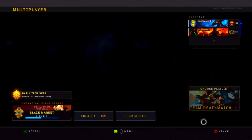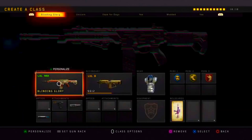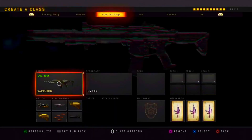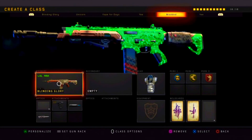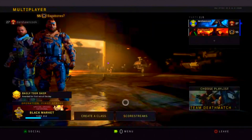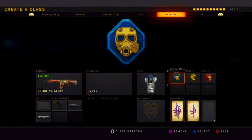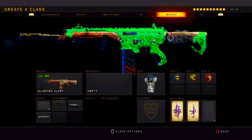Now if you want the Blinding Glories reactive camo, the only difference is: press triangle, then press reactive camo, then press circle, then press triangle on the gun again. It should bring up the mastercraft and reactive options — select reactive. After that, back out, tell your friend to go into a game, and that's it.